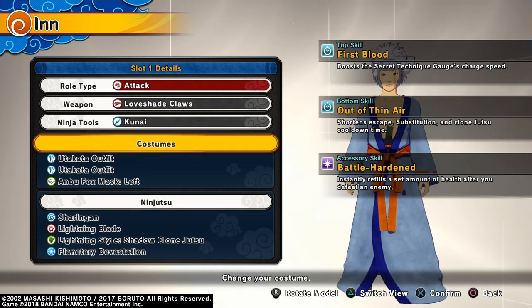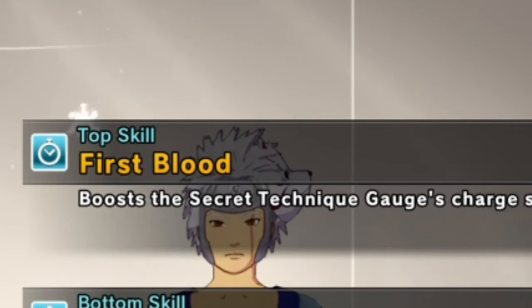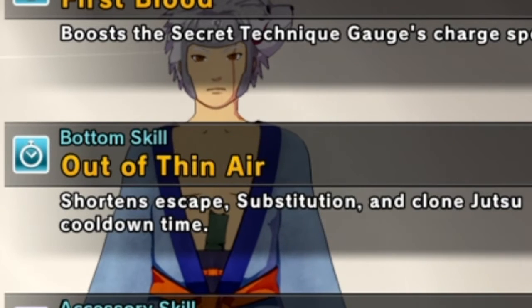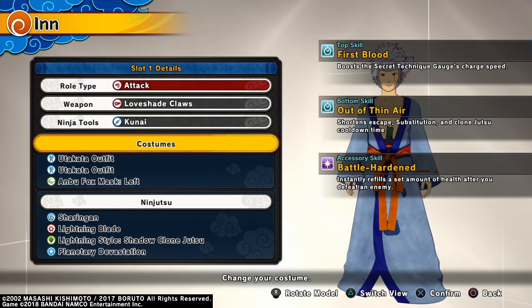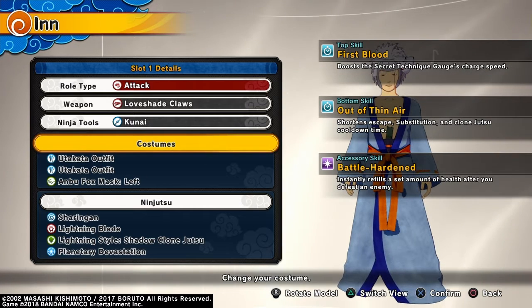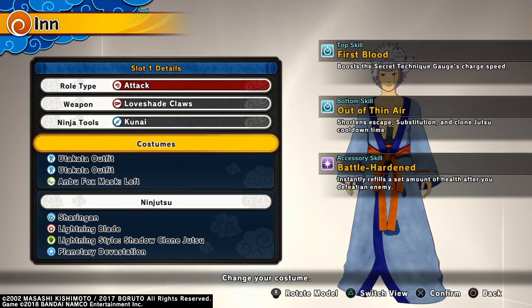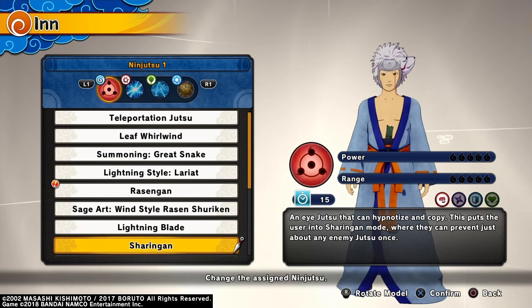First blood is very good — it boosts the secret technique charge speed. Then out of thin air shortens escape cooldown time, such as shushin and clone jutsu, so you can always escape your enemy's jutsus for a very safe gameplay. Then battle hardened is very overpowered because once you kill an enemy — let's say another person's coming to third party you — you can take them on because you have a set amount of health added after you defeat them.